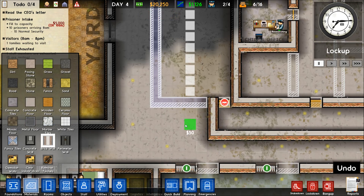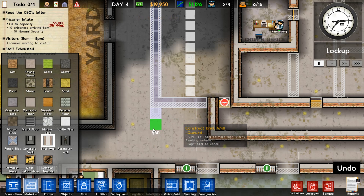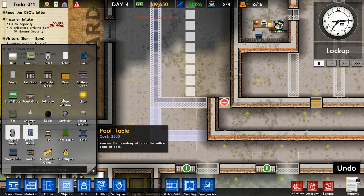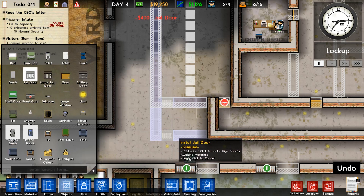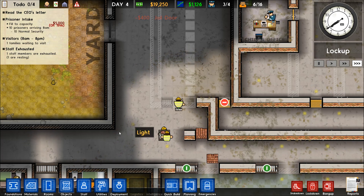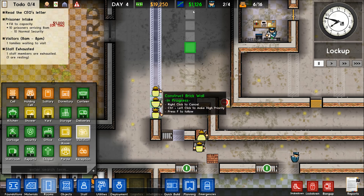We could do a double door here, or a little separate area. I'm thinking we could stick a little guard in there, because I feel like that area shouldn't come right off the hallway. We'll do that, add jail doors, and maybe have a guard patrolling this area. Let's go to Rooms and assign Visitation.